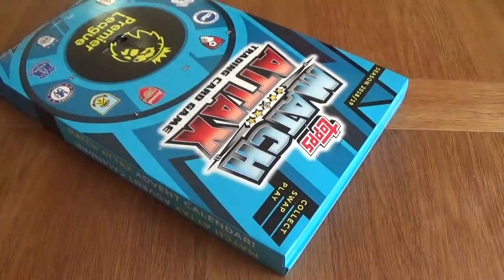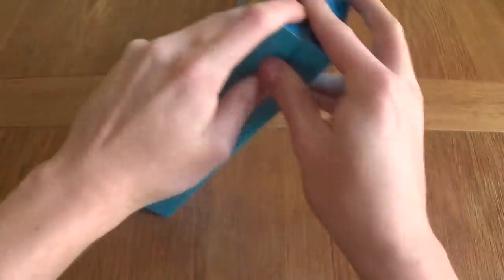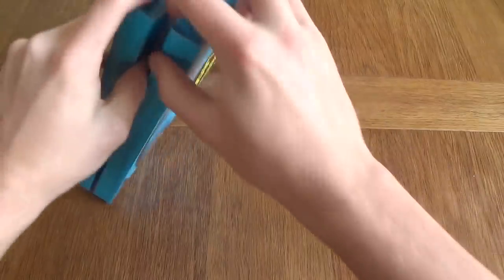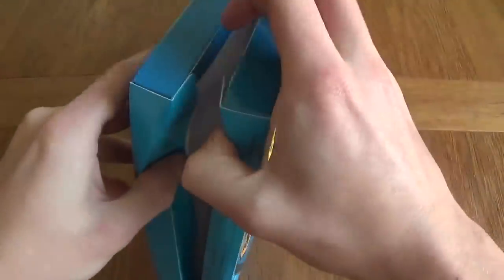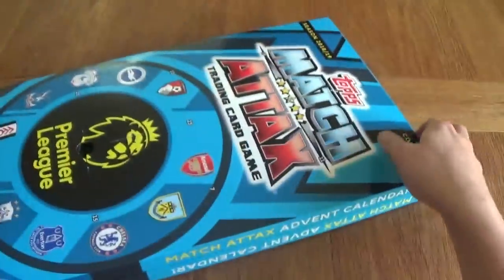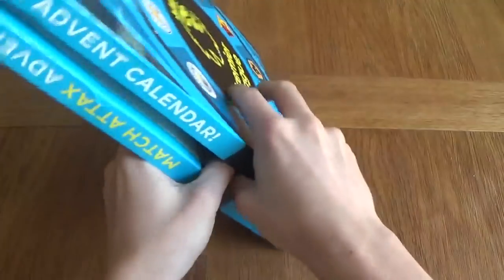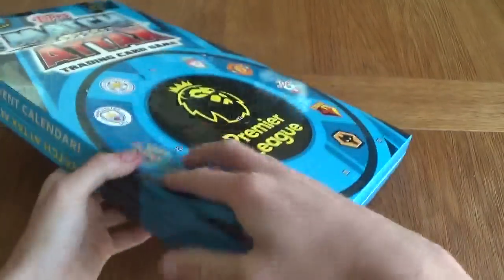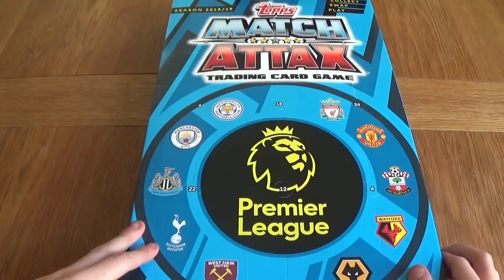Now, first of all, the calendar itself stands up — or at least it did last year. This one's actually glued together, so I guess it doesn't stand up. Last year they did stand up, but this year it's glued, guys. But yeah, we've got the calendar itself. Day number 1 is going to be on this page somewhere.